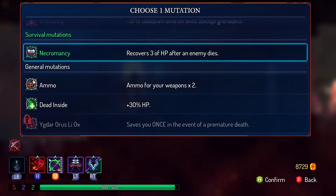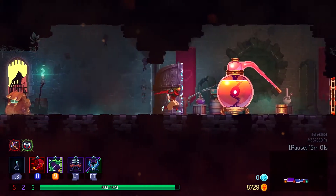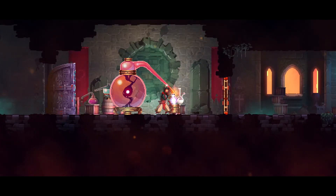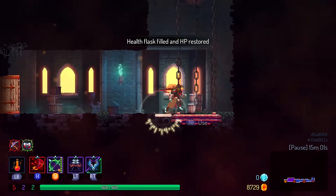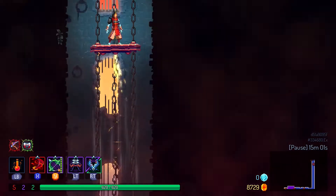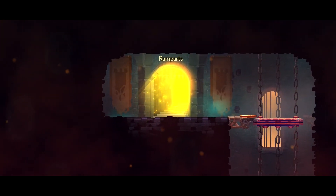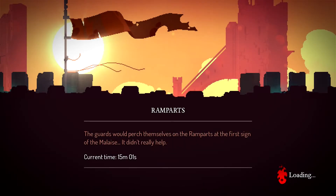Let's go ahead and grab necromancy — this is one of my favorites, I love it. We fill our flask and our health, scoot on through the door, use the elevator. So I thought it would bring us to a little bit more of a full branch, but apparently you actually have to have separate runes to make it to the different areas.